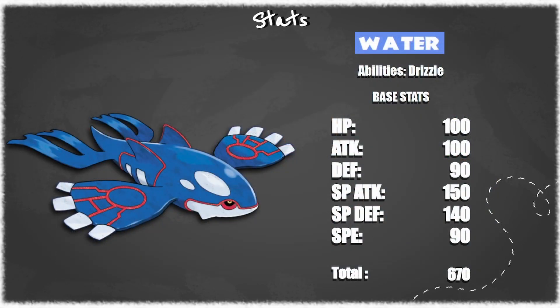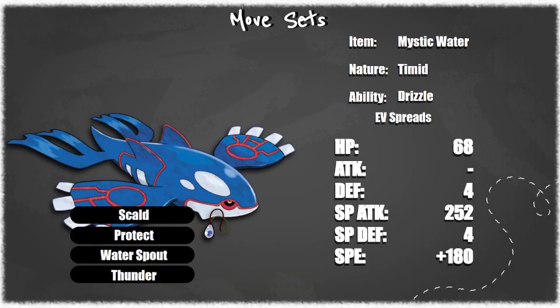As we'll see later on, there are some unique ways to help mitigate those weaknesses for Kyogre. Looking at what the standard Kyogre sets are, usually you invest enough speed to outspeed Venusaur after a tailwind. Because most of the time you don't want to rely on your weather control to outspeed Venusaur.